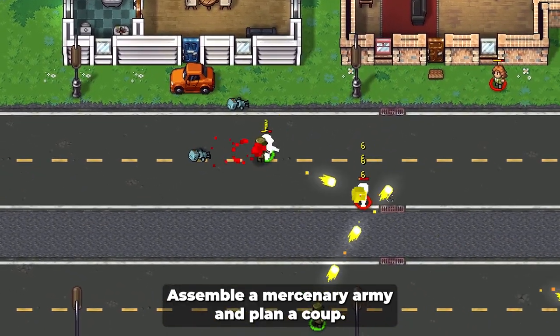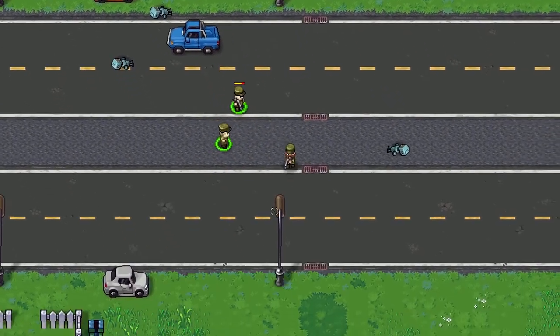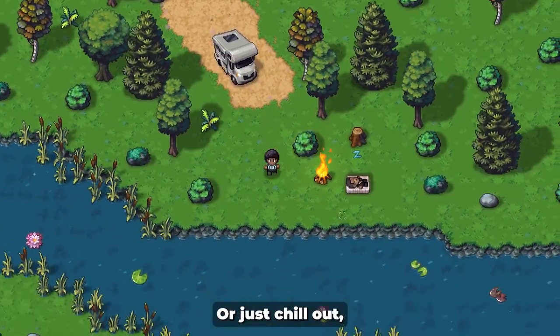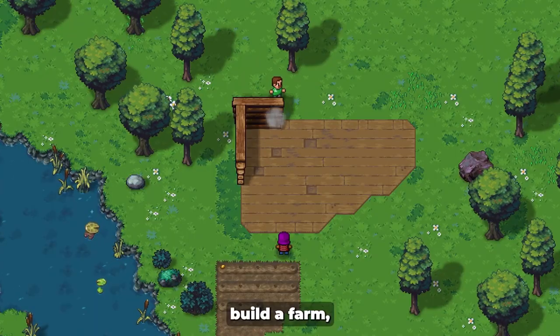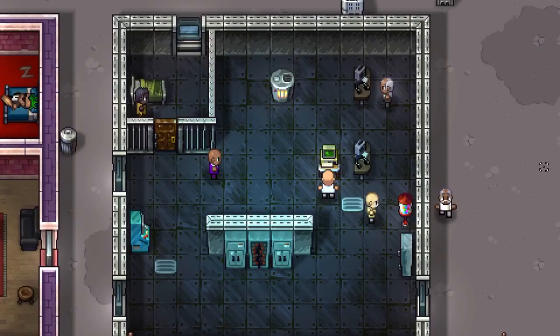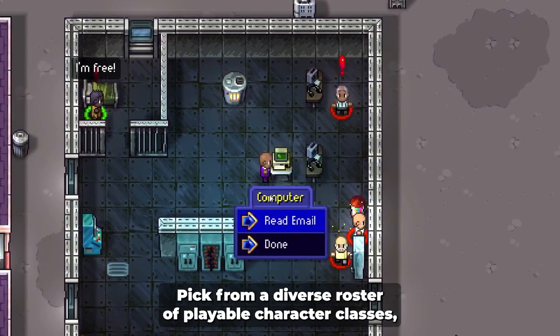Assemble a mercenary army and plan a coup. Stage a zombie virus outbreak. Or just chill out, build a farm, and totally ignore the main quest. Pick from a diverse roster of playable character classes,